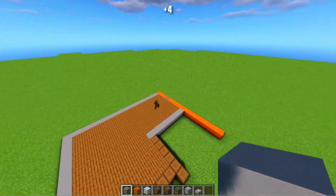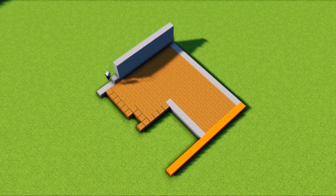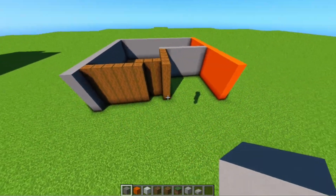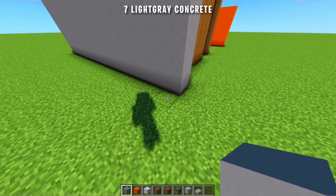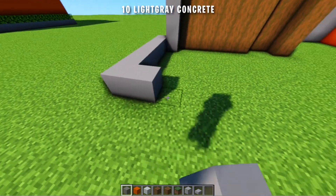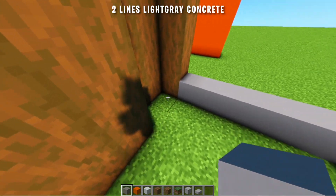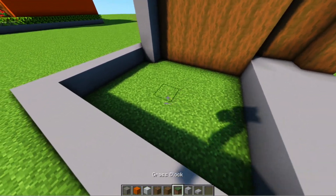Selanjutnya kita akan memperluas semua pola ini sepanjang 4 blok lagi. Setelah itu kita akan membuat halamannya. Di belakang dari sini kita tambah 7 blok beton warna abu muda, lalu ke kanan kita tambah 10 blok lagi, dan kita hubungkan, lalu kita buat 2 baris lagi. Dan yang kosong ini kita tutupi aja menggunakan blok grass.